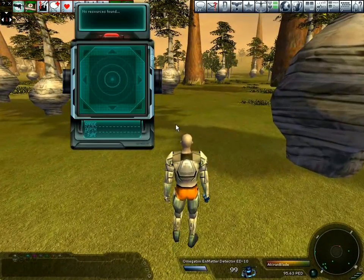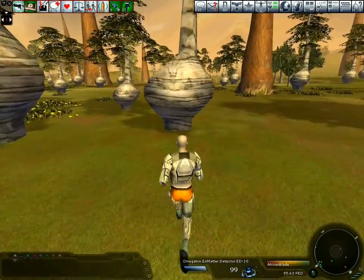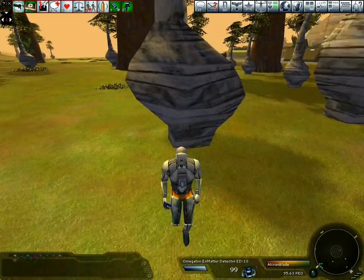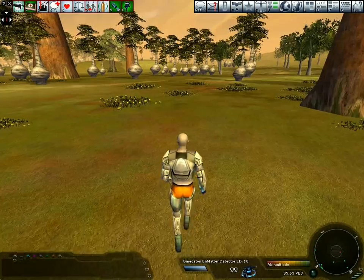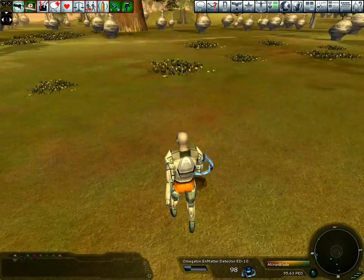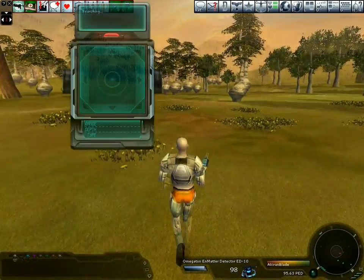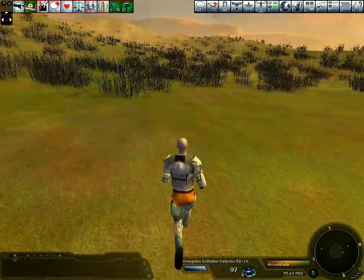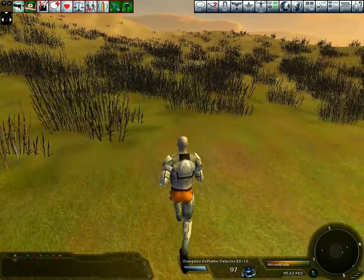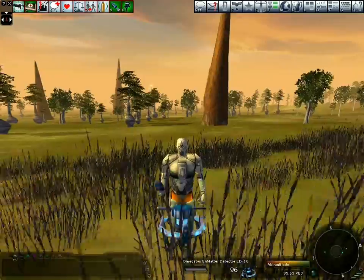Now here's the searcher — it says no resources found, so I need to run along a bit more. Get a good distance away from that last probe and drop another. Sometimes it can take a while to find any resources; it's simply just a case of running along and dropping yet more probes.